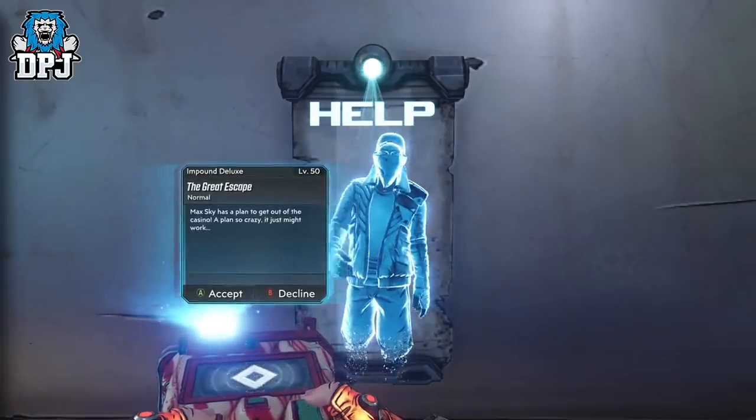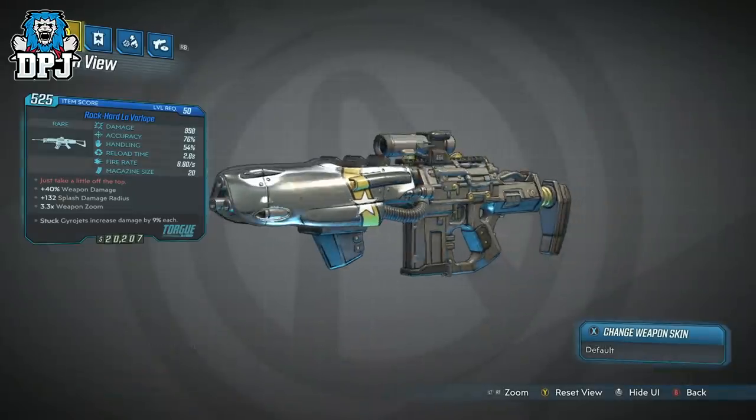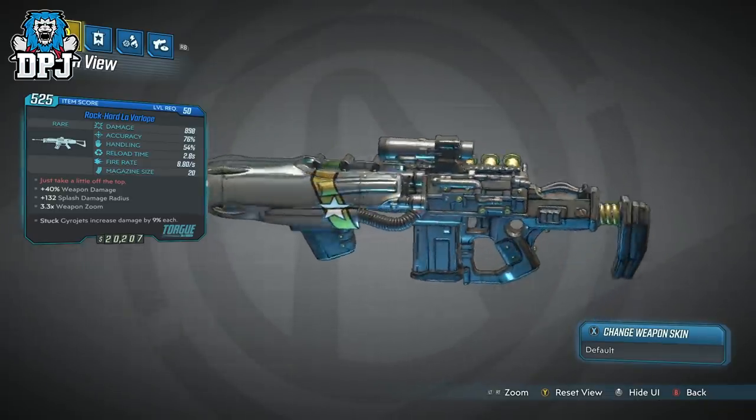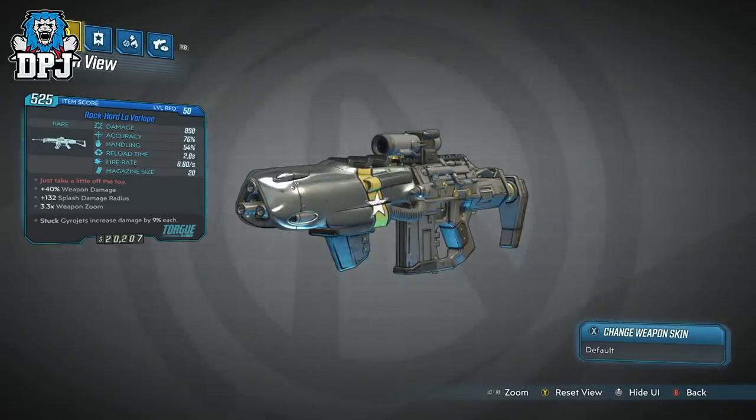The full mission itself I will show at the end of the video if you want to check it out, but for those who don't want it spoiled, we'll continue reviewing this weapon. The Lava Lope assault rifle is a Torg rare variant. My version deals 898 damage with 76% accuracy, 54% handling, a 2.8-second reload time, 8.8 shots per second fire rate, and a magazine size of 20.